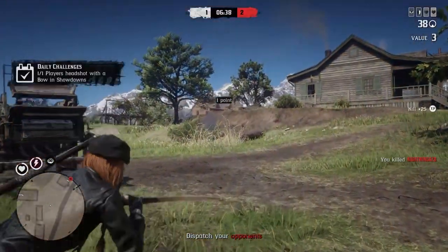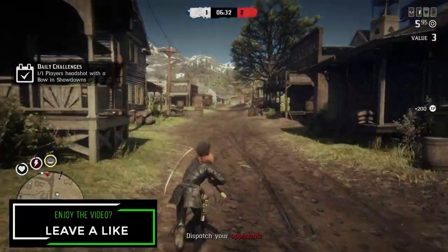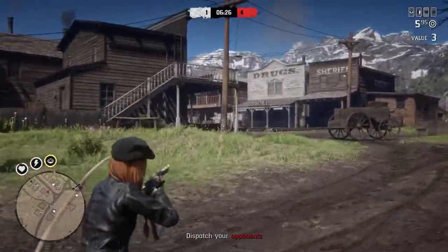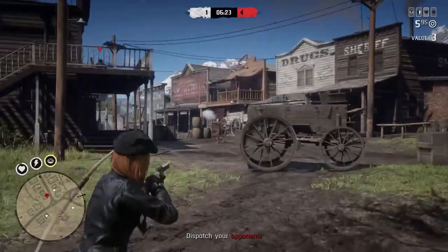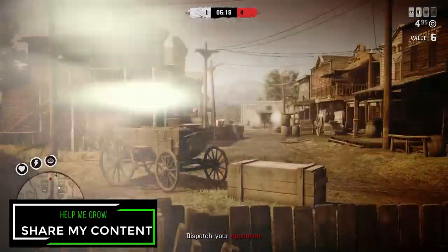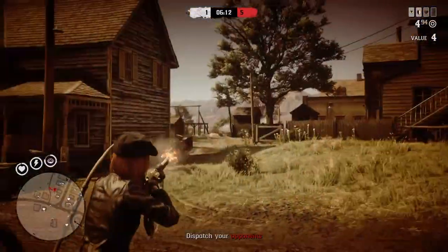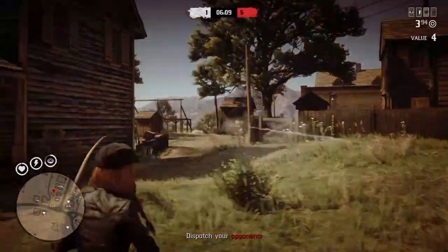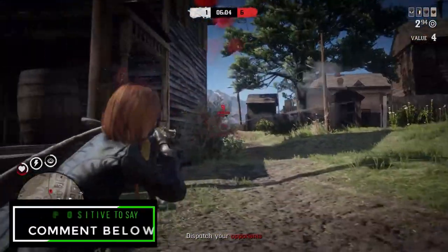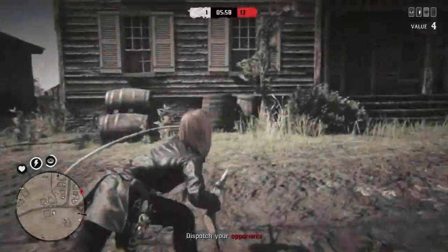This week's Red Dead Online Update is revolving around the Trader and Moonshiner businesses, but it's mostly just for Role XP. Plus there's a new Showdown series, discounts on Moonshine expansions, and more. Traders can earn an additional 50% Role XP boost on all Trader sell missions, resupply missions, and Trader Free Roam events. Those running Moonshine will also net an extra 50% Role XP on Moonshiner sold, bootlegger missions, and the story missions available through Maggie.